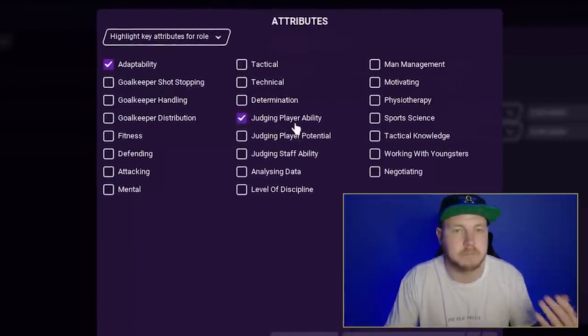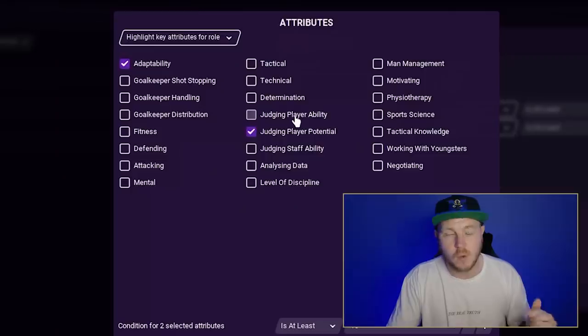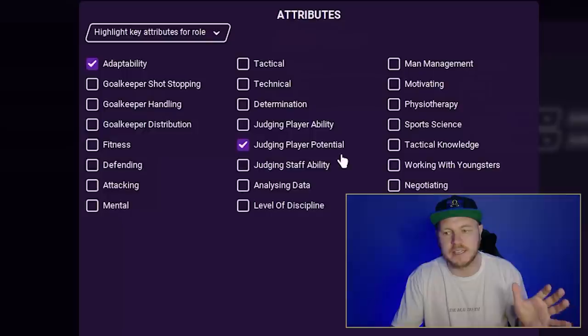Step number one is what to look for in your scouts. This totally depends on what you're trying to achieve at your club. If you are looking for first team players to slot straight into your side, you're going to want to prioritize judging player ability — what they are right now. But if like me you're on the hunt for youth prospects, then judging player potential is what you need to prioritize, since I'm only allowed to sign teenagers.